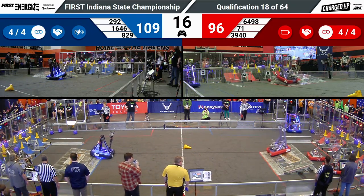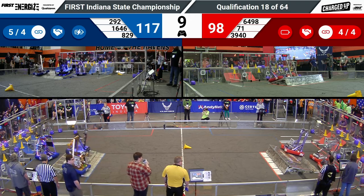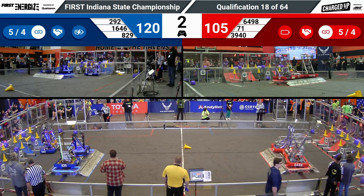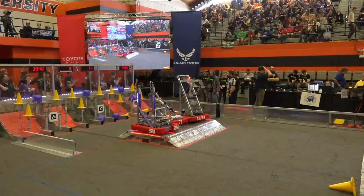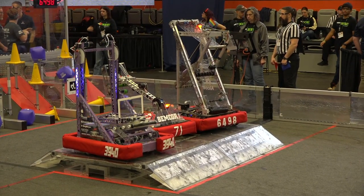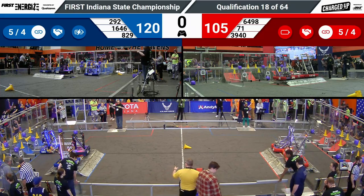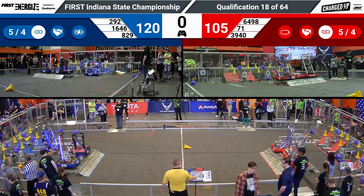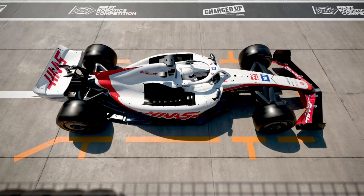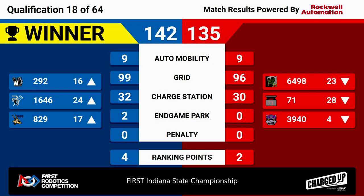We've got 20 seconds remaining. Blue still leading. Red knows they need a lot of points to catch up. 6498 Castle dropping a cone. They're going to try and do a triple engagement over on Red. Five seconds remaining — they got it! Blue Alliance, two robots are engaged right as time expires. And we've got a score for match number 18 — it's going to Blue! They put up 142 points to the Red Alliance's 135.